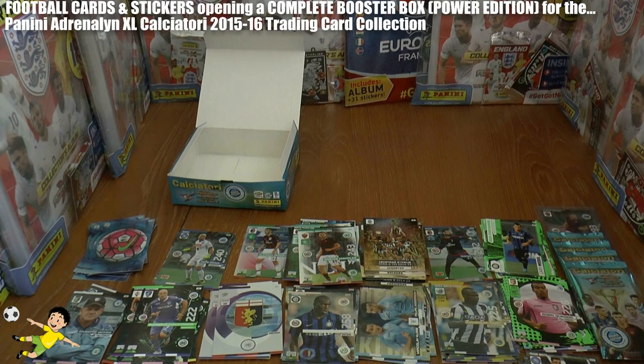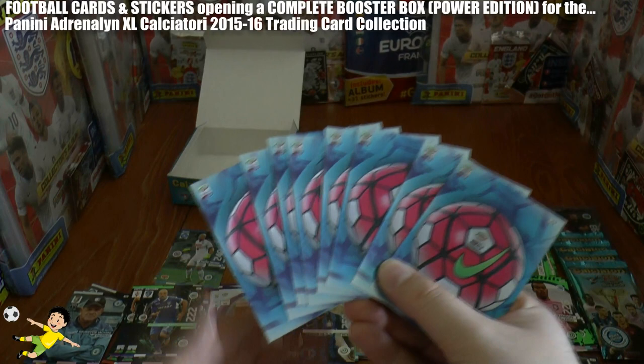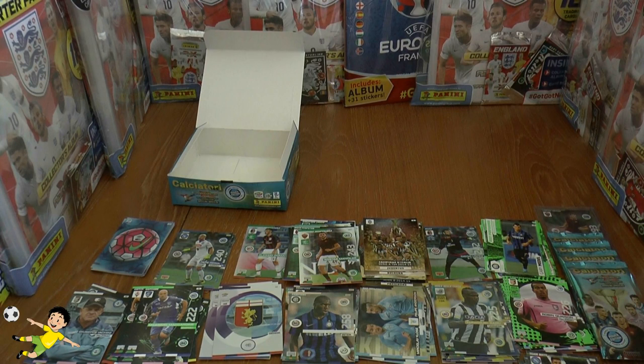To wrap up: four Power Edition pack variations saved, plus the Edin Zeko limited edition card — quite valuable. Let's count the balls: we got eight balls total, nearly one in every two packets — so Panini don't sort the packs very well. I hope you guys have enjoyed this opening and looking at some of those rare cards. If you have, don't forget to hit that like button. I'll see you all in future openings — but until then, arrivederci!